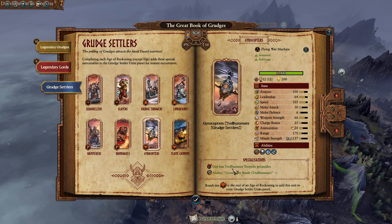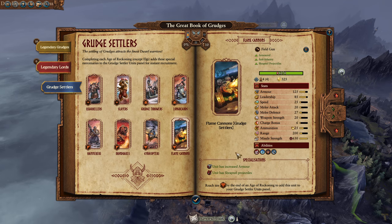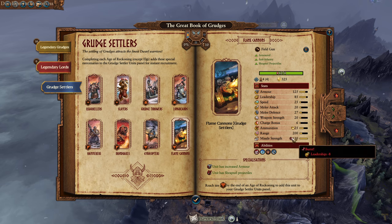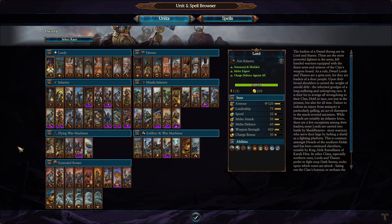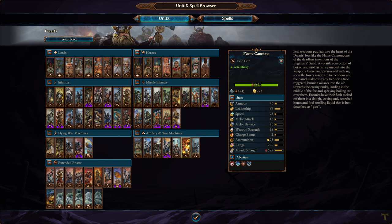Troll Hammer Torpedo Gyrocopters - anti-large missiles, armor piercing too. Flame Cannons have increased armor - oh wait, Trap Null projectiles. What does that mean? I thought it was always for Flame Cannons. This unique thing is actually shrapnel. Our normal Flame Cannons - it doesn't actually say shrapnel but I know they changed it.